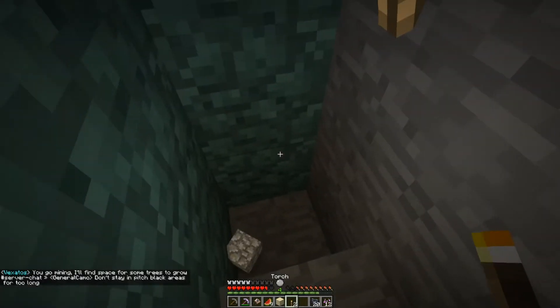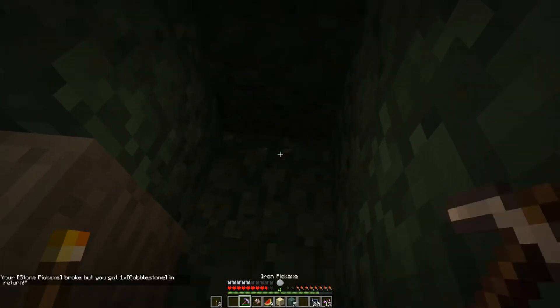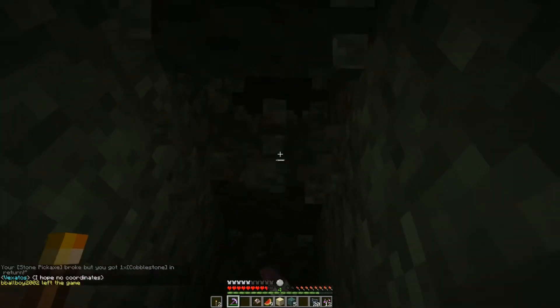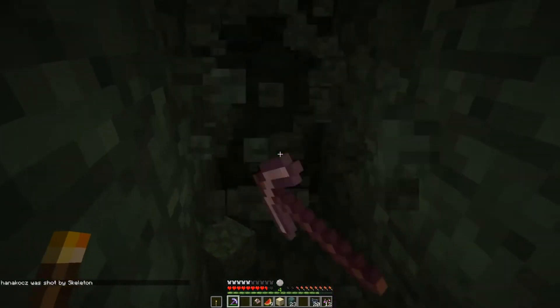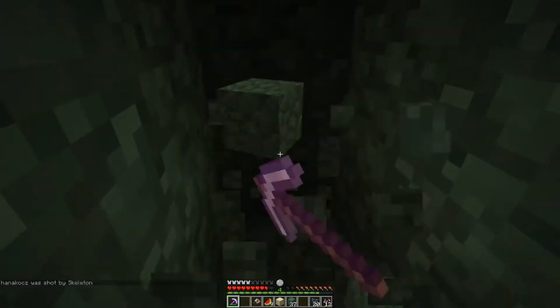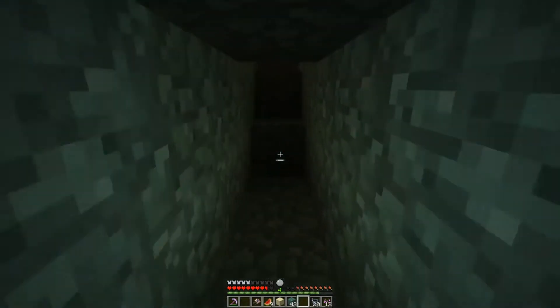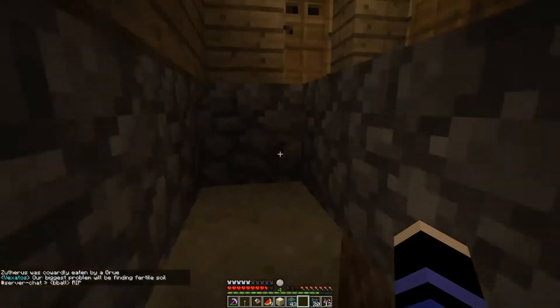I like how people are asking for Y levels when they can't tell what Y level they're at, because there are no coordinates. My pickaxe broke but I got cobblestone in return — that's great. Wow, this is fast. Does efficiency make pickaxes faster? Yeah, that is what it does. I ran out of torches — oh, there was one in the stairway.